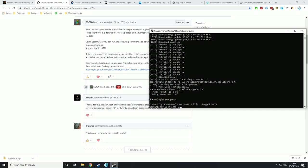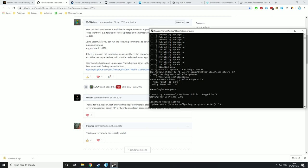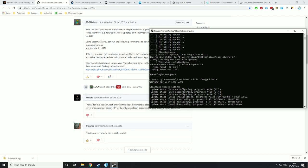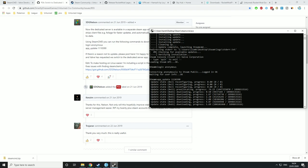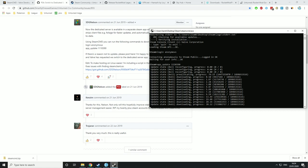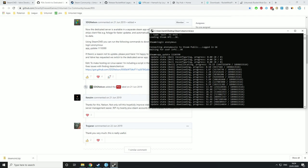Typing login anonymous will log you into the Steam network. After that, type in the next line which is app_update space 1110390. What this is basically doing is telling the console Steam to update app 1110390. Now 1110390 is Unturned. By doing this you're telling Steam: check if Unturned is installed in the Steam folder on the desktop and if it's not, install it. If you do have it installed, it will only update it. This is why SteamCMD is so useful — it will always keep your servers on the right version.